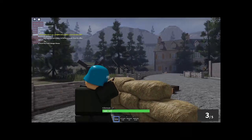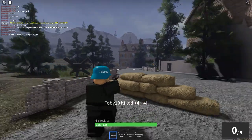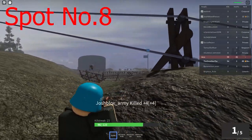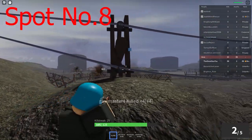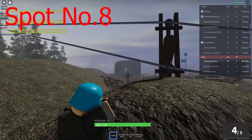Now you see this — don't do this. It's a literal cancer and it'll just get you killed. Don't do it. So our penultimate spot is the legendary hill in the trenches. I can't even tell you how many killstreaks I have here, how many tens of thousands of kills I have in this spot alone. It's so good.